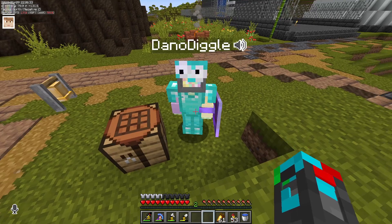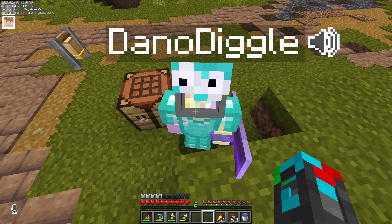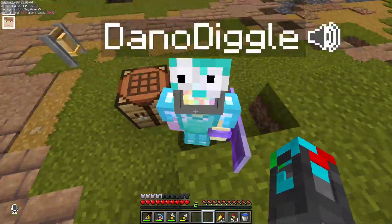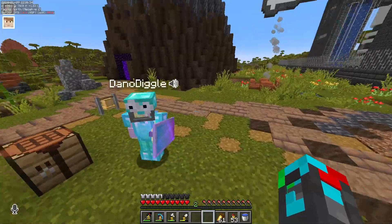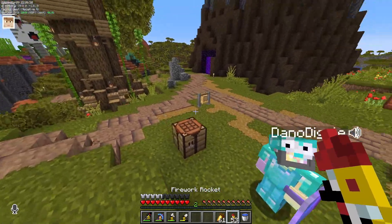So do you want to build the super smelter, or am I building the super smelter? Is that for the sand? That's for the sand, so we can turn it into glass, so we can turn it into glass bottles. Because we need Dragon's Breath, you know? I don't know how to build the super smelter, so you should probably build that, and then I can do the sand, but I don't know how to work the machine.